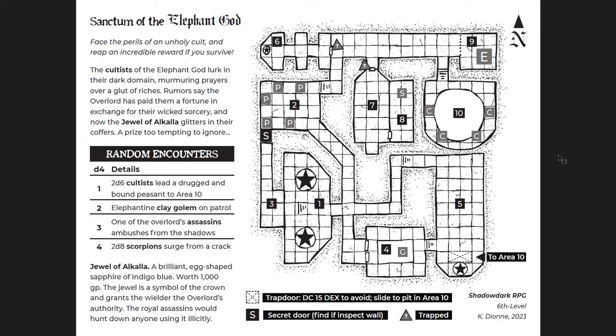What a hook — the Jewel of Alcala is here, we have to go find it. You've got the Overlord's assassins, scorpions, clay golems, and cultists. This is an awesome adventure because of what treasure you're trying to get — not some generic thing, this is the Jewel of Alcala, the Overlord's authority. If you get this, now your players are running around with something very valuable. I might throw this into any real campaign, but especially a sword and sorcery one. I could see throwing this into a desert campaign. The clay golems are elephantine, the cultists have peasants you could rescue, there's an assassin trying to keep the jewel safe, and there are scorpions. The room descriptions are great and the crawling process here would be really fun, with plenty of choices about where to go.